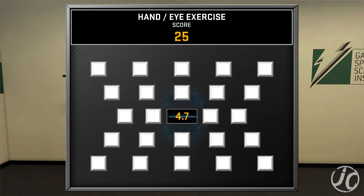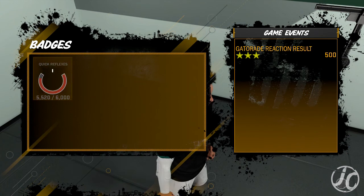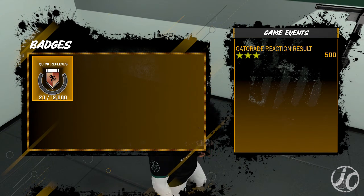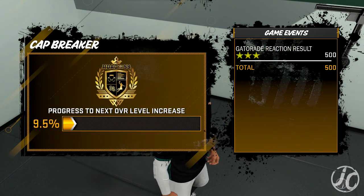I'm way over already so I'm gonna get three stars for this one and I should have the badge after this. We completed it — this gives you 500 points right here as you guys can see. There we go, 500 points. You need 6,000 for the Quick Reflexes badge — that's all you guys need to do.